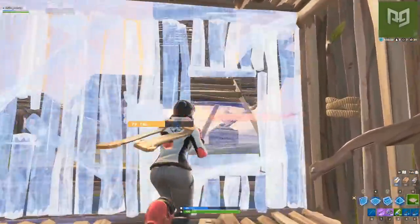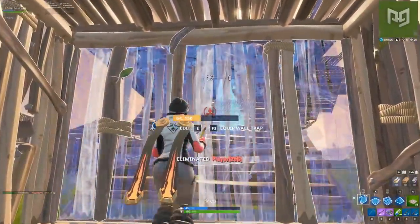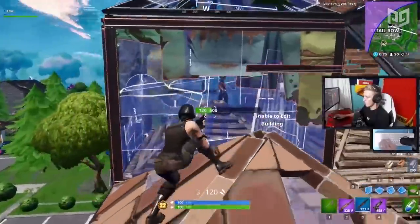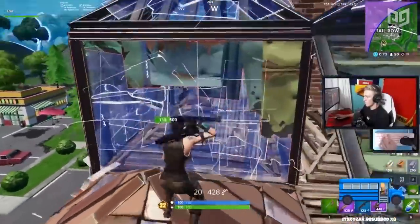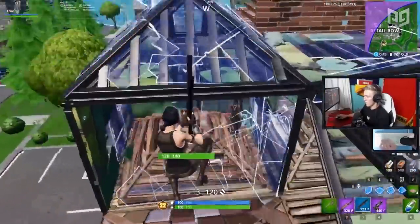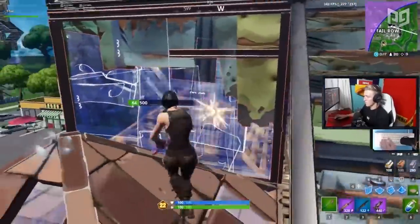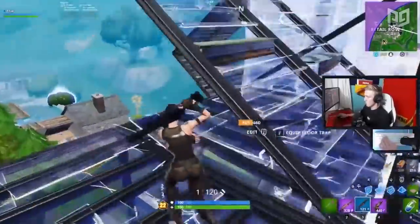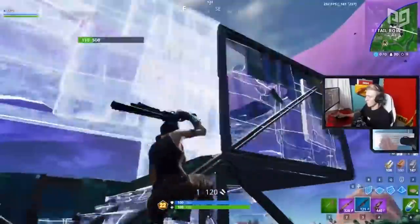We recommend practicing this in creative just so you can get the timing and angles down. Building between shots. Placing structures between shotgun shots is more important than ever now that the combat shotgun is gone. The pump just has such a long wait after firing that you should always look to be placing some cover in between — whether it's a floor, wall, or ramp piece, anything is better than just standing there waiting for your next shot.